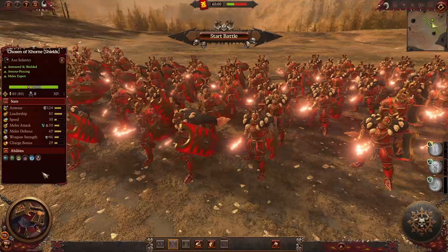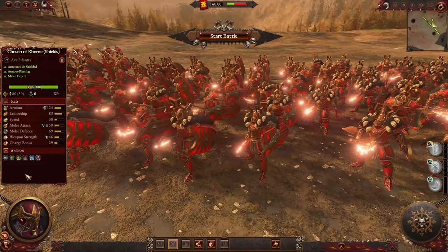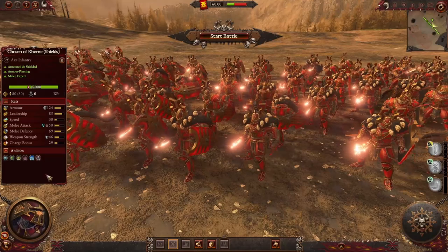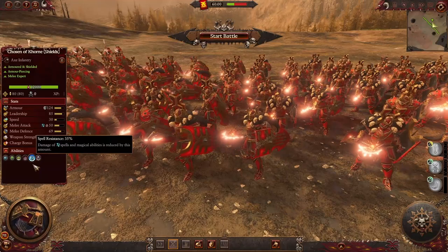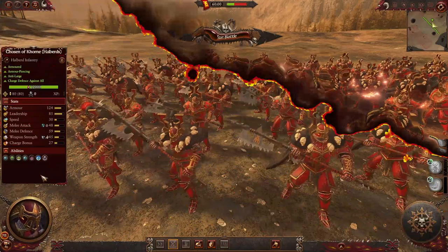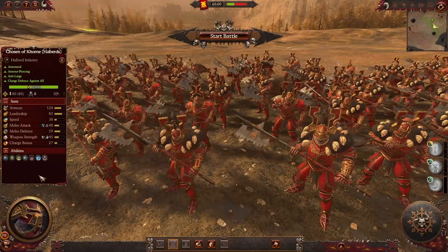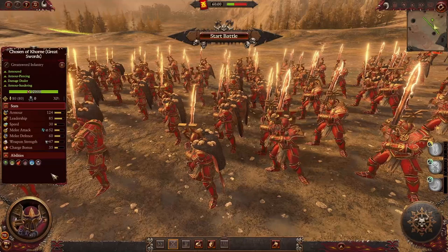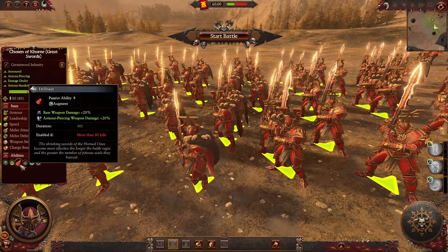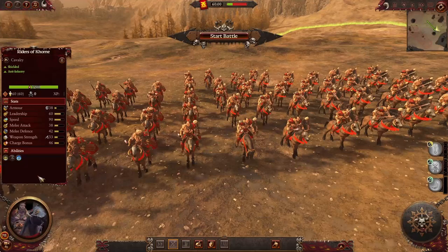For the last choice of infantry units from this mod, we have Chosen of Khorne — three variants. The first one with shields has magical damage on melee attacks, the disrupted ability, armor-piercing axes, causes fear, spell resistance of 35%, frenzy ability, and perfect vigor. Their second version with halberds is your anti-large version; they have all the same good stuff plus charge defense against all — and most importantly, they look very sick. The last infantry unit is Chosen of Khorne with great swords, which has Hellblade that activates whenever they do more than 80 kills. Amazing looking units.